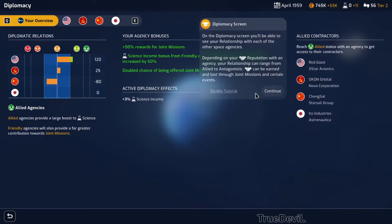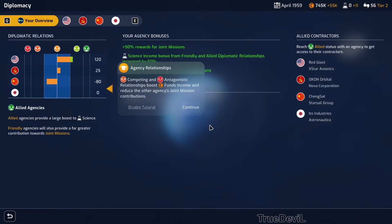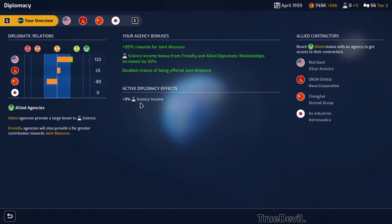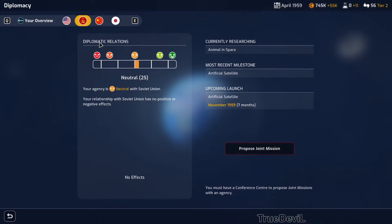Your relationship with an agency can range from allied to antagonistic. Relationships can be earned and lost through joint missions and certain events. Friendly and allied relationships boost science income and increase the other agency's joint mission contributions. Competing and antagonistic relationships boost funds income and reduce the other agency's joint mission contribution. We're friendly with NASA, not so friendly with Russia, neutral, and getting unfriendly with China.